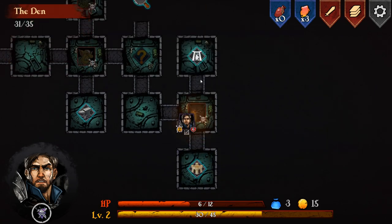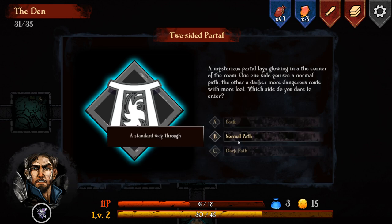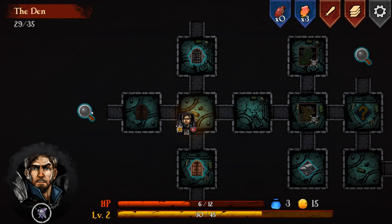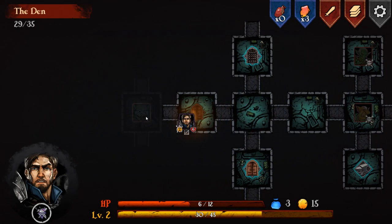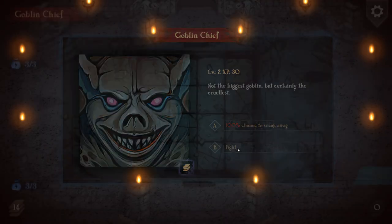We find a Twisted Portal - a mysterious portal glowing in the corner. One side is a normal path, the other dark and more dangerous. We take the normal path. As we step through, gears screech and a giant door opens to the next room. We get another fight - not a bomber, but a Goblin Chief with three power and 16 health. That's quite a bit.